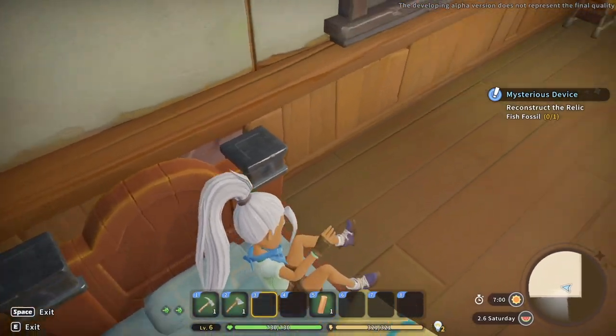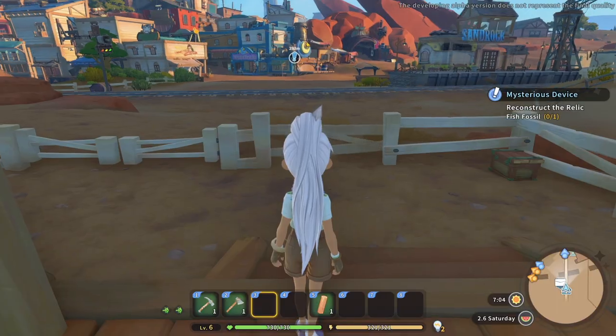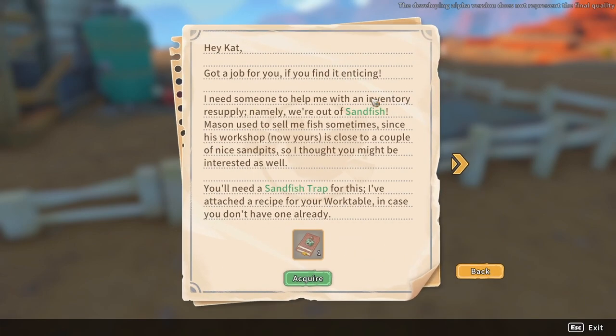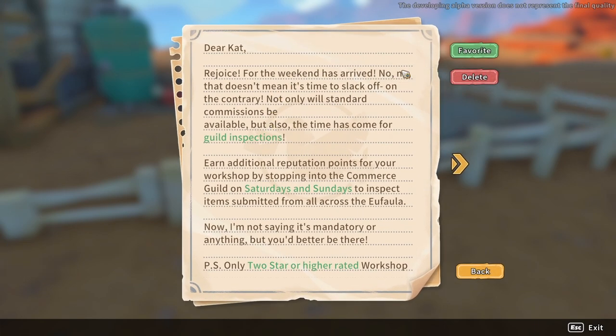We're going to reconstruct the relic. Also for water, you can collect water or create water from dew that you collect off of plants and stuff. Owen says: 'Got a job for you - I need someone to help me with inventory resupply. Namely we're out of sand fish. Mason used to sell me fish sometimes - since his workshop is now yours and it's close to a couple of nice sand pits, I thought you might be interested. You'll need a sand fish trap, and I've attached a recipe to your work table.'